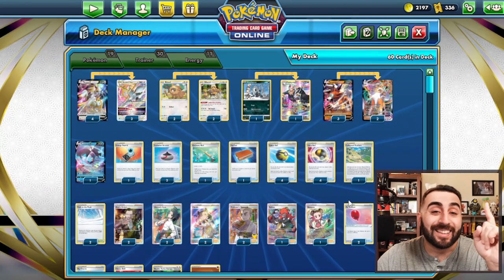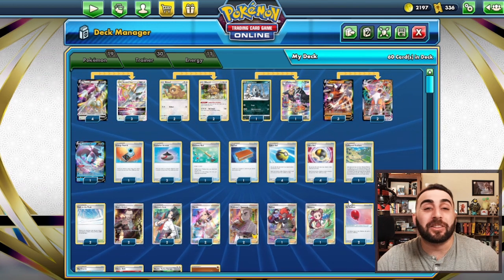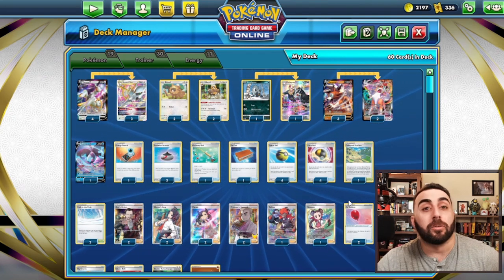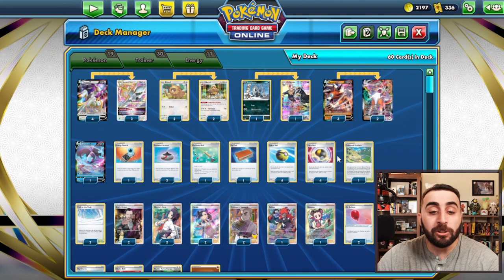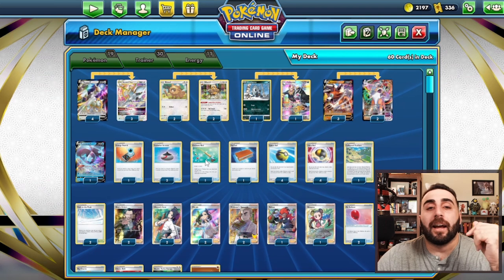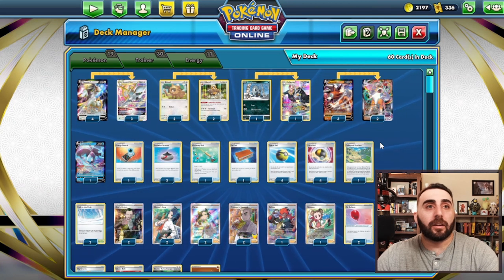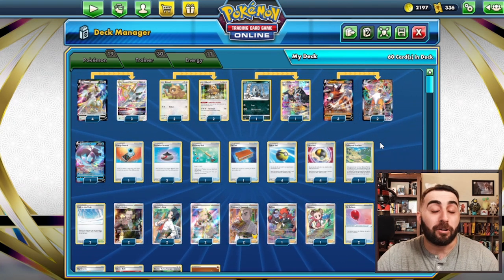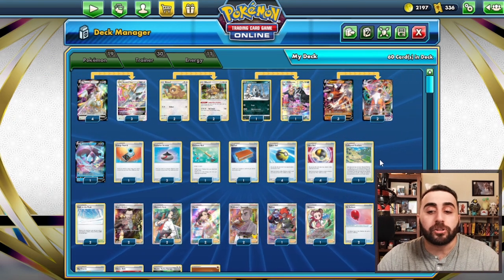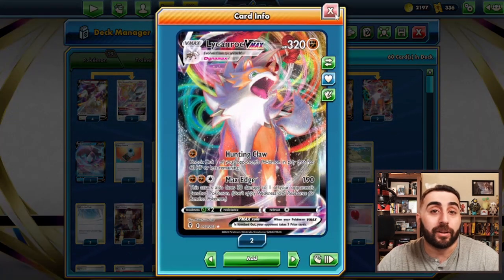We do have four Double Turbo and seven Energies. That's pretty much the deck — it kind of feeds on Arceus Inteleon decks. The one concern with Arceus Inteleon decks is that they can use Shady Dealings to find an Ordinary Rod, put that Dunsparce back into the deck, and then use a Level Ball or Quick Pull to put it back into play. But by then you hopefully will have already taken at least a couple of prizes. That is one of the reasons we run two VMAXs, so we can set up a second one if we need to.